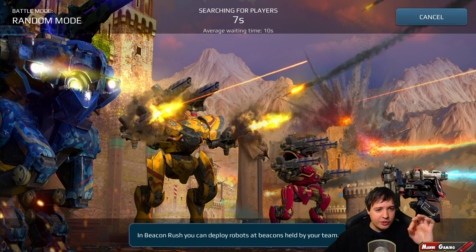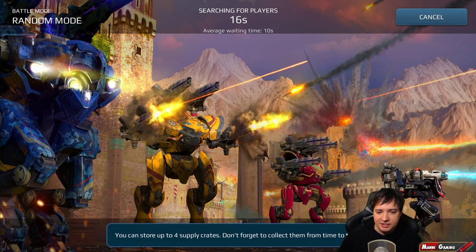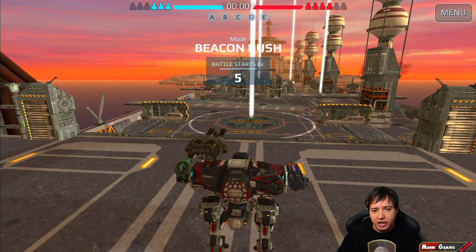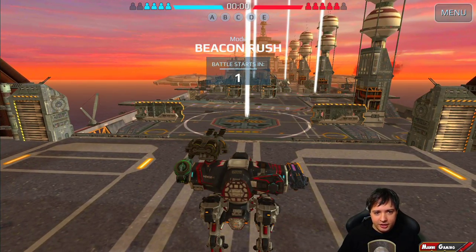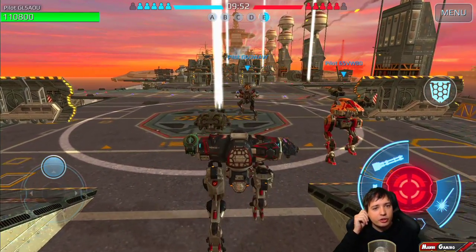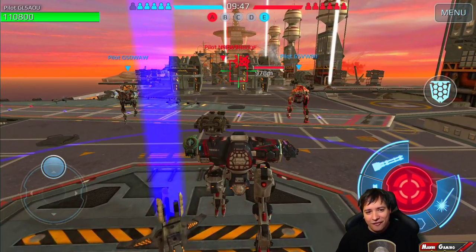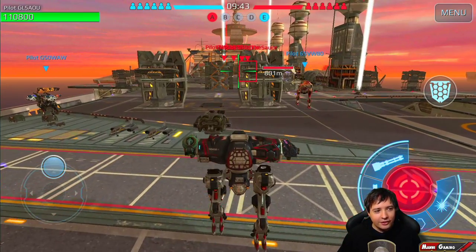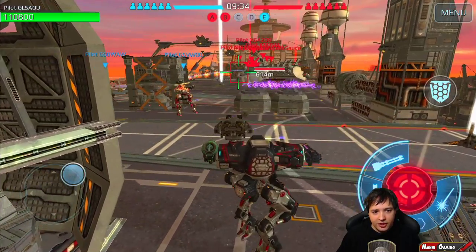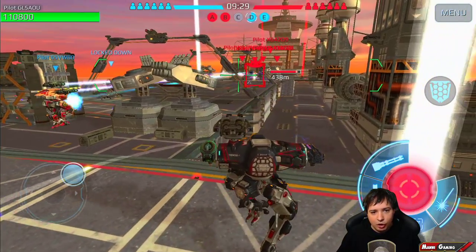Now we have four robots. Let's check in for another match and see how much damage and kills we can get with the Hades — starting with Hades this time then switching to Ares. There will be a separate video focused entirely on the new Nemesis. It's a beacon rush map; since we have a Strider and Kamiho we may still get the center beacon. The Kamiho goes straight for the center beacon immediately — that's good.